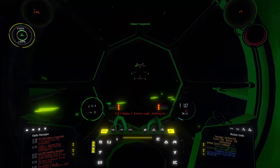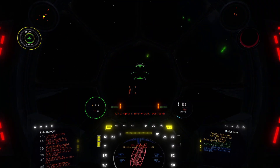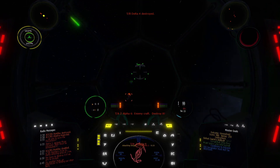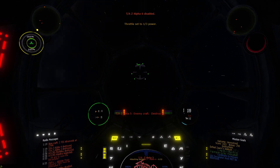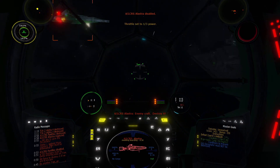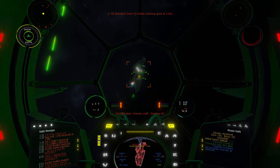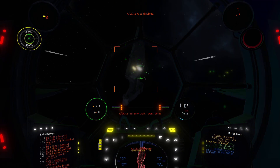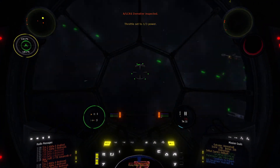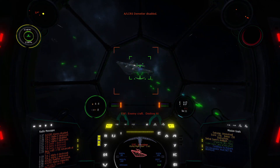My missiles against TIE Advanced are only useful if they are coming at me. I started with disabling the Pontifex because this way Devastator has more HP. Let's continue with helping against the non-disabled other Corvettes. That last one is the Star Viper.